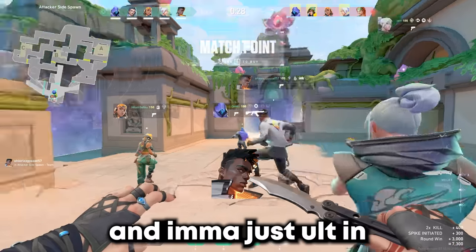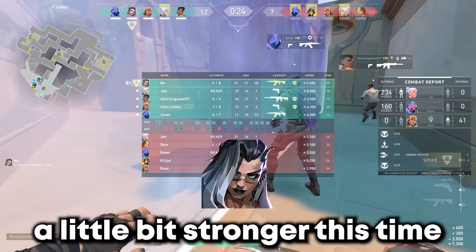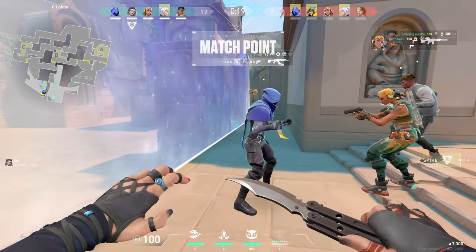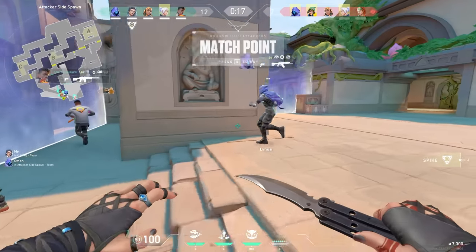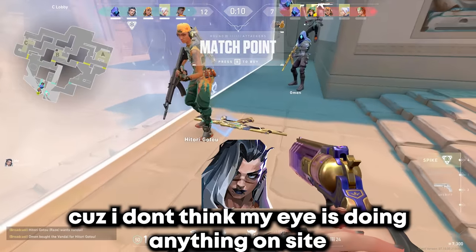I'm gonna get the orb on C and ult it. I'll try to hold flank a little bit stronger this time because these guys love flanking. I might just eye early because I don't think my eye is doing anything inside. Another reason I want to eye early is that they might actually contest early this round, whereas on pistol round I thought it was highly unlikely given their comp.